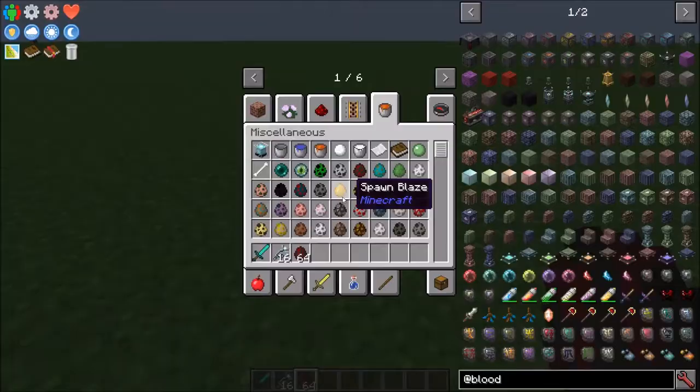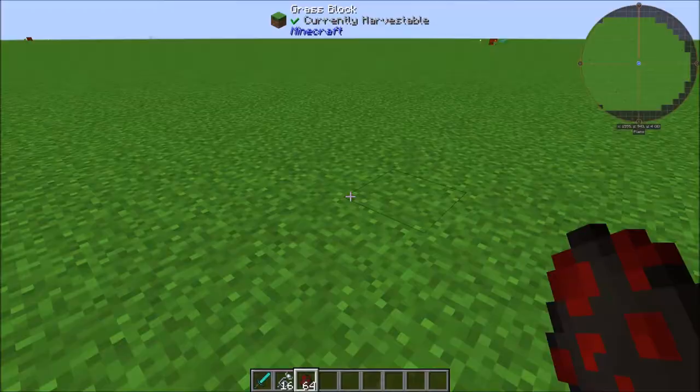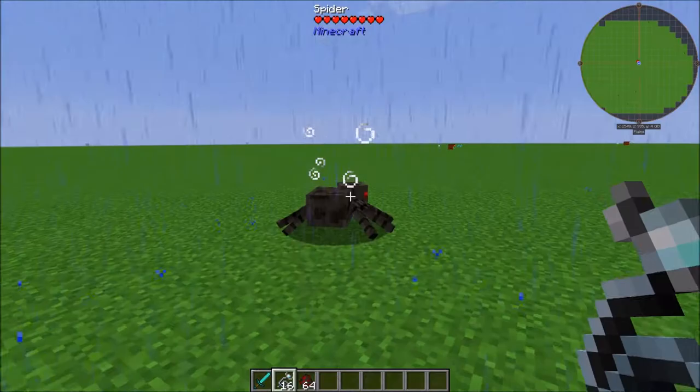The first thing I want to cover is how to get Demonic Will. The first thing you're going to want to do is craft yourself some rudimentary snares. I would suggest you make a few of these, because you're going to need a few Demonic Will to get started, and it's not always a 100% chance that the effect is going to take hold.